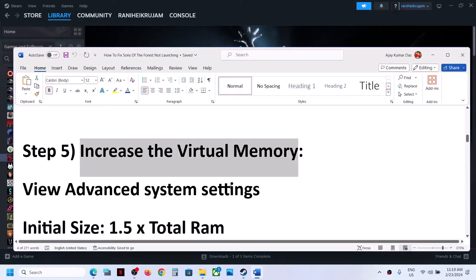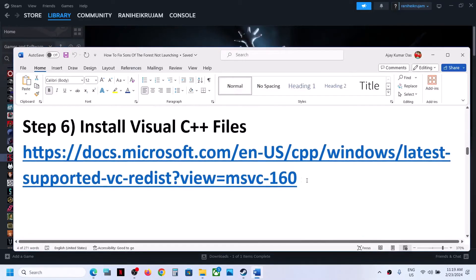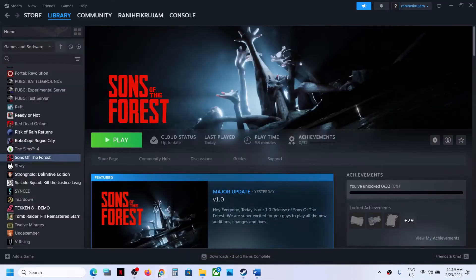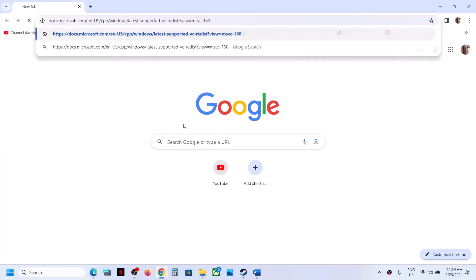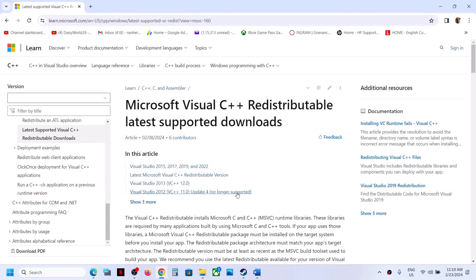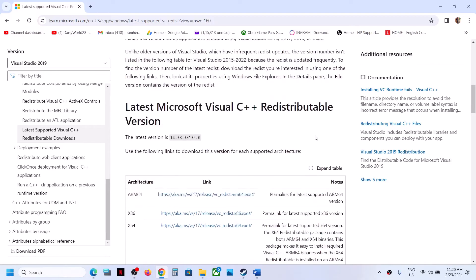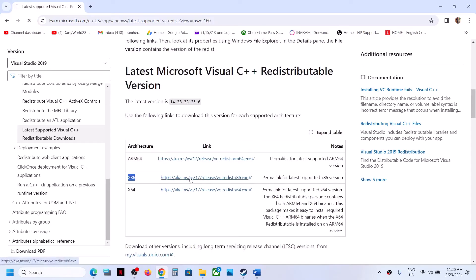The next step is to install the Visual C++ redistributable files. Copy the link provided in the video description and open it in a browser — it will take you to the Microsoft website. Scroll down to find Visual Studio 2015, 2017, 2019, and 2022. Download both the x86 and x64 versions and then run both exe files.